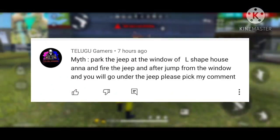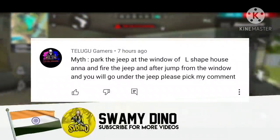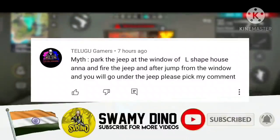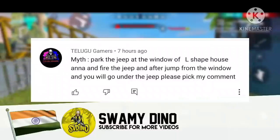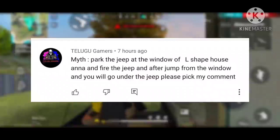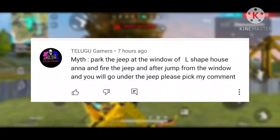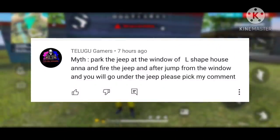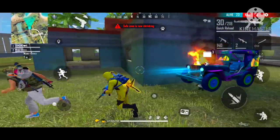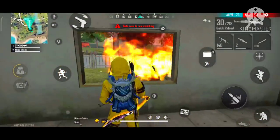The third myth: park the jeep at the window of the L-shape house and fire the jeep, then jump from the window and you will go under the jeep. Please check my comment. I will check the L-shape and park the jeep. The jeep is the ultimate key.